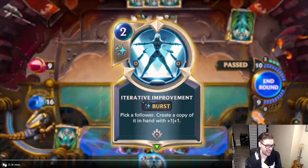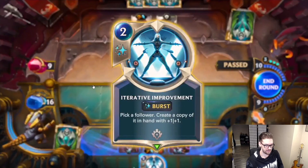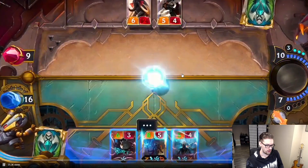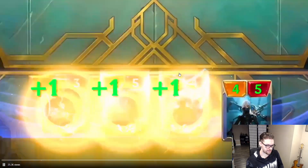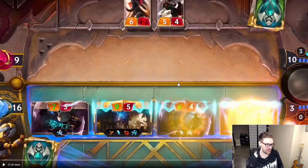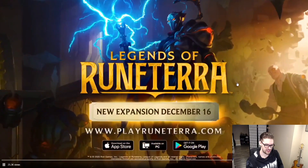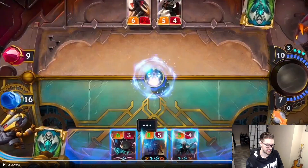Improvement: pick a follower, create a copy of it in hand with plus one plus one. Wow. This card here is probably gonna be the most-used card out of this new set, excluding the champion of course. This card is nuts. You can pick any follower — something on your board or your opponent's board — make a copy of it and give it plus one plus one. It counts as a created card, so that is incredibly strong. The versatility in that is wow.